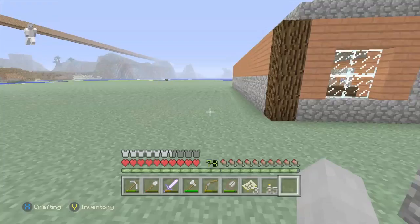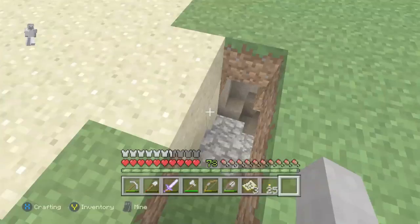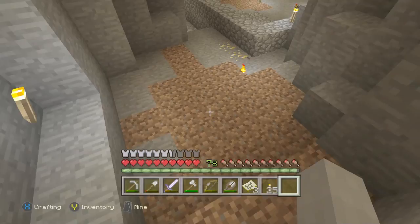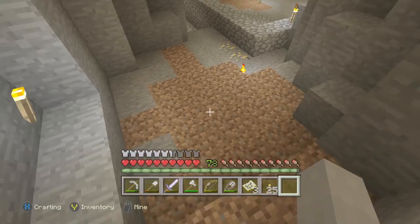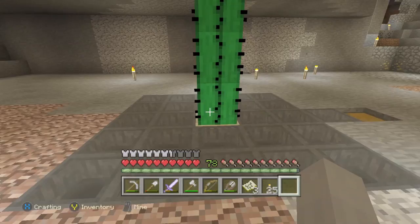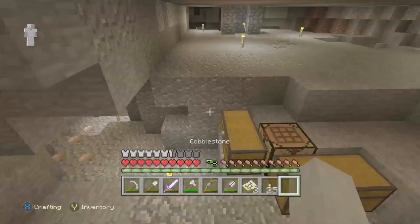You might be wondering how I got all the slime blocks. Down here I have a very low-tech slime farm. A lot of people hollow out the whole chunk and set up water channels to a killing chamber, but I just have this extremely low-tech iron golem and cactus slime farm. The slimes spawn, see the golem as an enemy, hop into the cactus, die, and I pick up their slime balls. From that I got about five stacks of slime blocks.